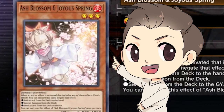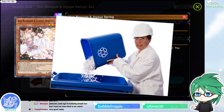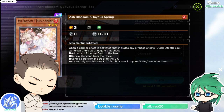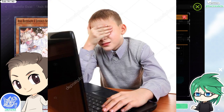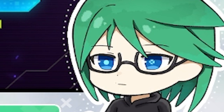Ash Blossom is a card played in literally every single deck. It disables your opponent from searching. When a card or effect is activated that includes a search effect, you can discard this card to negate that effect. So if your opponent uses a spell that says 'search your deck for a warrior-type monster,' Ash Blossom just negates it and they can no longer search — usually they're just done because their whole strategy was built on searching out that warrior.